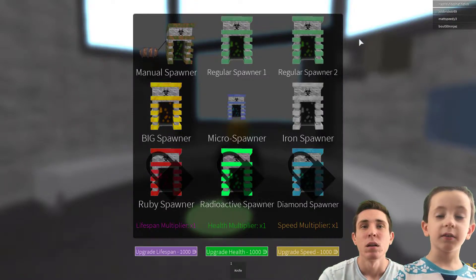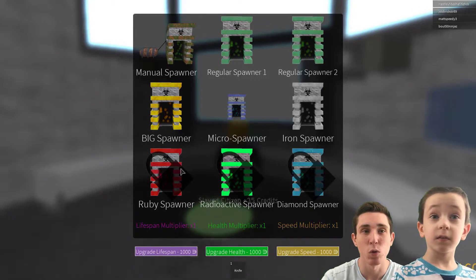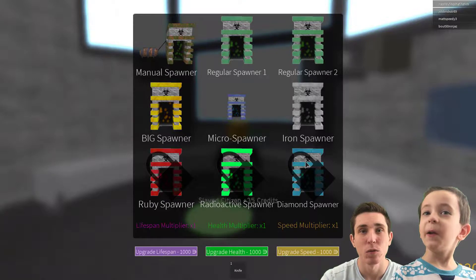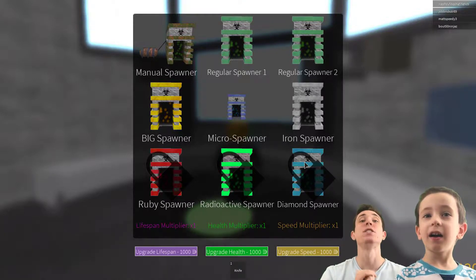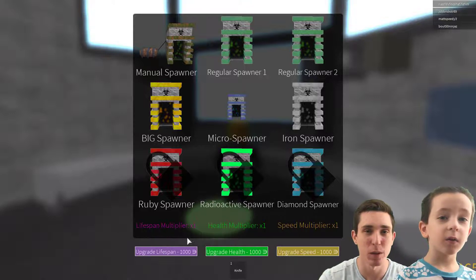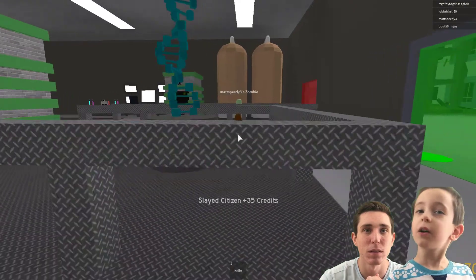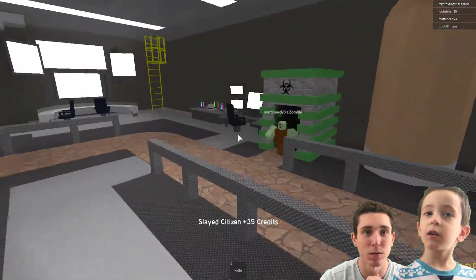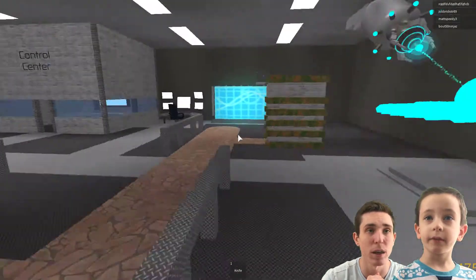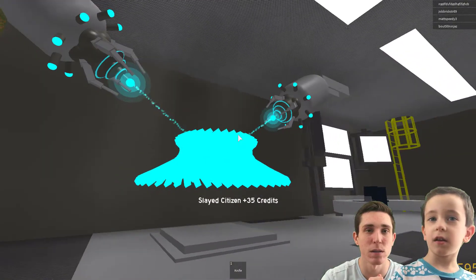Oh man, the red zombie spawner — that's the ruby spawner, that's gonna be good! A blue radioactive spawner and diamond zombies! This is gonna be crazy. When we get to the third floor, there's probably gonna be a ruby spawner there — that's what I'm thinking. We can do that for part three; it's gonna be crazy!